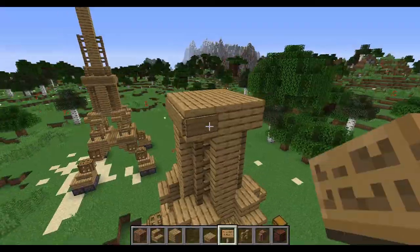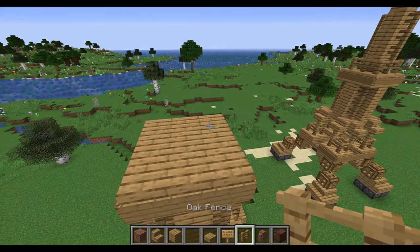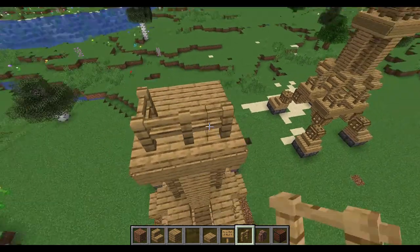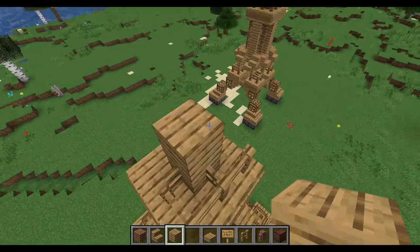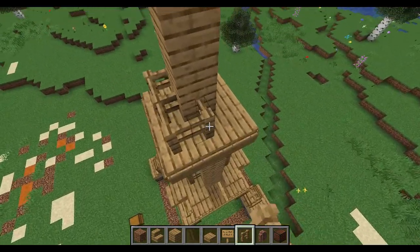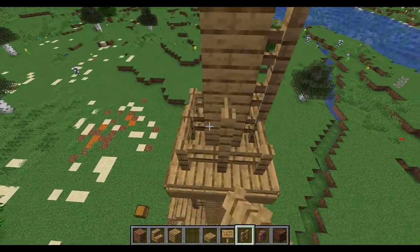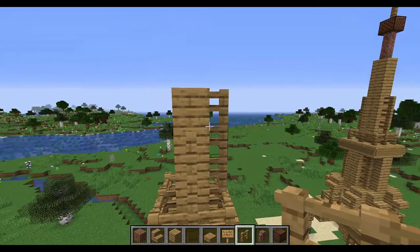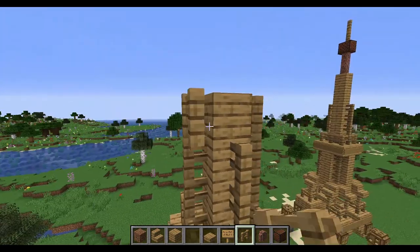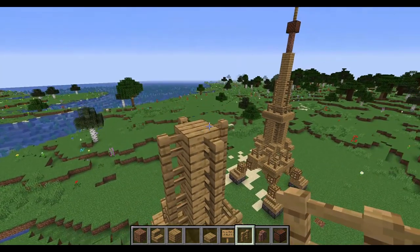I'll put fences on the outer edge. Before that though, I'll put the oak planks up four levels. There'll again be oak planks on the edges around it, and the middle center parts will be going up three levels. Fences go on the sides of the planks — not in the corners. I kept breaking the wrong ones, but yeah, something like that.